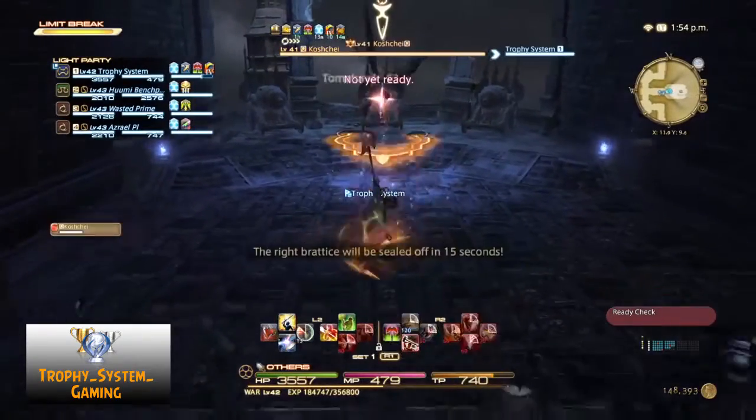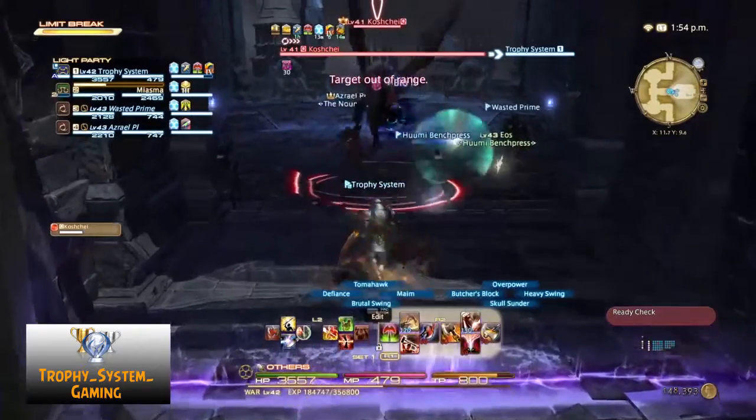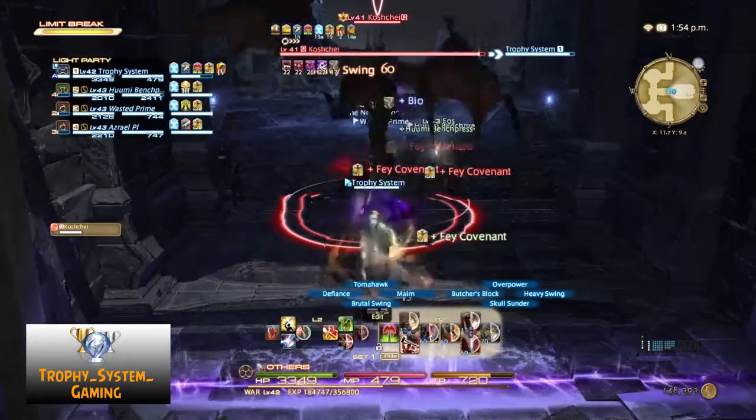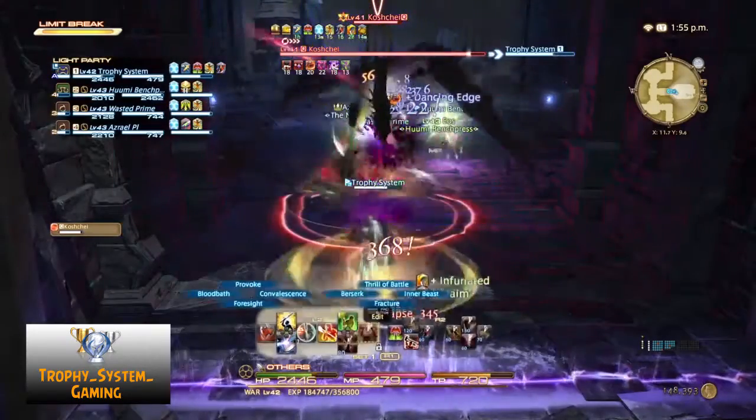In the second boss fight you have to defeat Gagell. As a tank, grab the boss's aggression and position it right in the doorway where you enter the arena, while facing it towards this entrance. This doorway will be the only safe zone in a later phase where tornadoes will move around the arena.